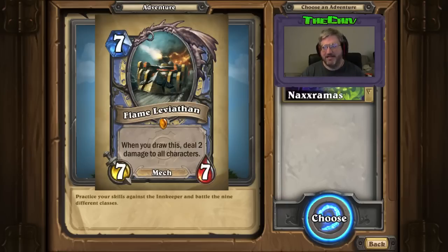The Flame Leviathan. It's a mage mech. When you draw this, deal two damage to all characters. I like this because it's basically a War Golem with an interesting effect. Now, this could backfire if Nerubian Eggs are still popular — keep that in mind. Any kind of enrage mechanic that has three life, this is really dangerous for.